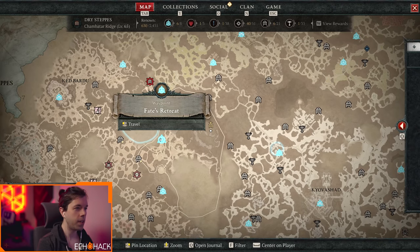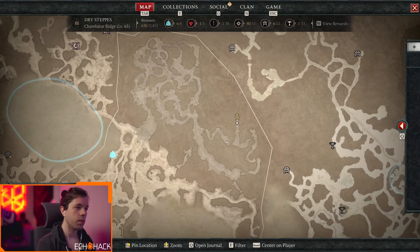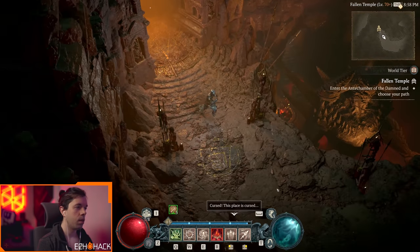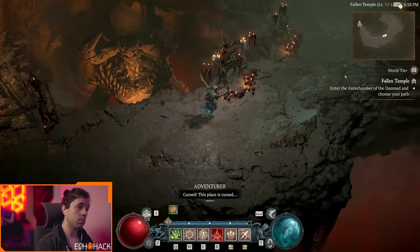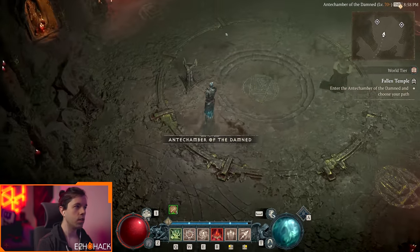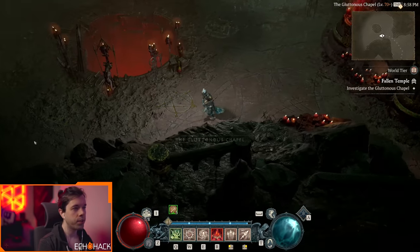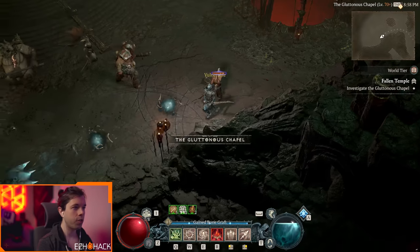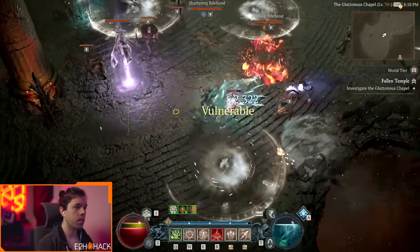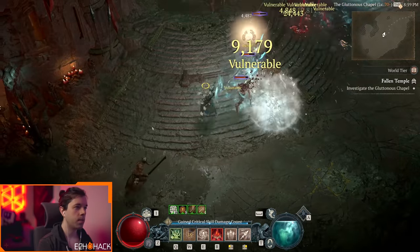You need to go to Fate's Retreat, then travel through a windy canyon to the Kiln of the Primes. Once you get there, you'll be able to go through the dungeon. You get a choice of which side to do first — you have to do both — and for some reason I'm just inclined to do the left side first.